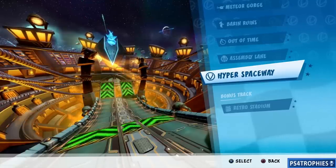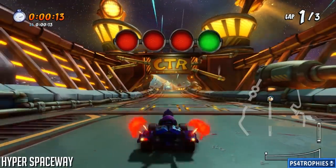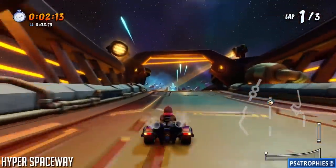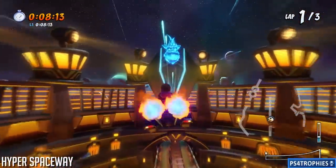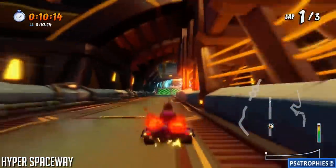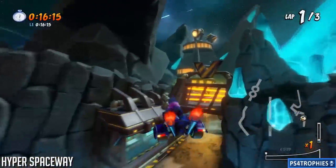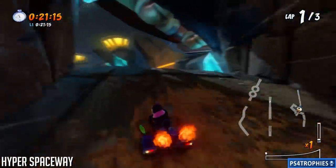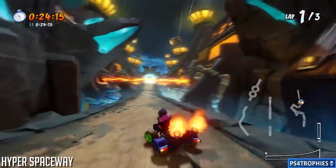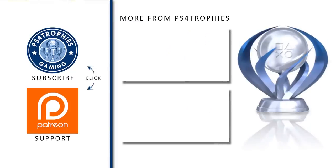Hyper Spaceway might be the most difficult shortcut — it's actually two different shortcuts. You can just do the first part if you want, or do both for even better results. Go through a teleporter, come out of it, power slide off to the left-hand side, drop off the track, and jump over to the next area. Then go to the right — that's the first shortcut. For the second one, you need really high speed; it will not work if you're not going fast enough. Hopefully the community finds more secret hidden ones — thanks for watching!